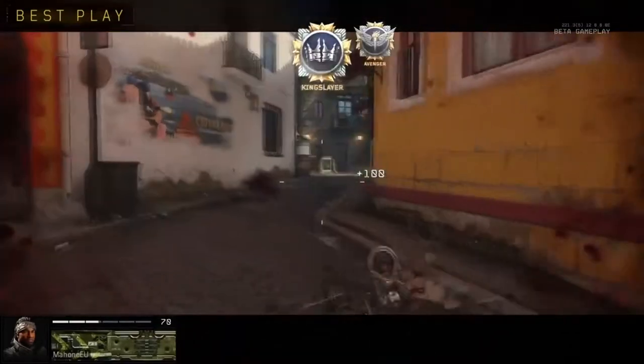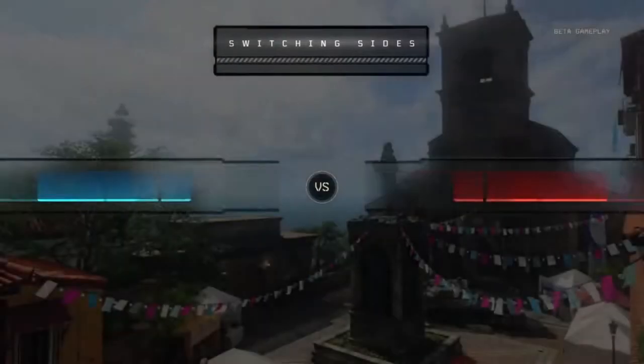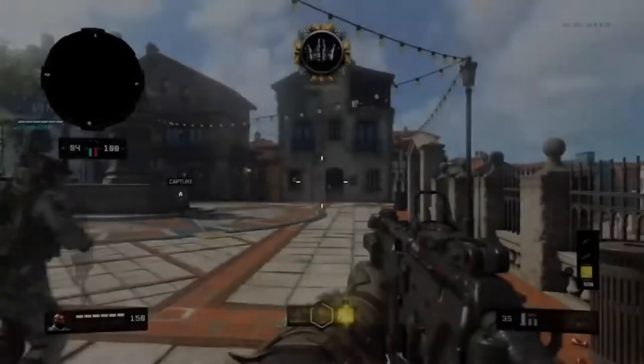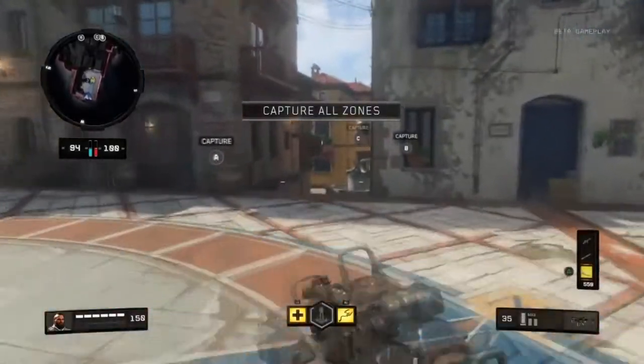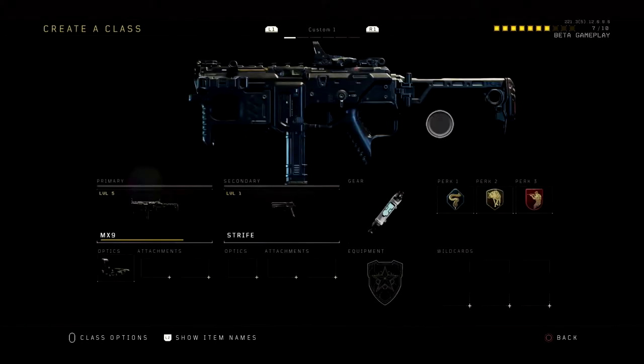He's using the MX9, but I'm not sure within the last couple of days of the beta whether it had been patched or not, because it didn't really seem to be as powerful as Friday and Saturday. But anyway, Nuklear's class for this gameplay was simply the MX9 with the reflex sight. That's it.